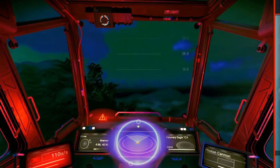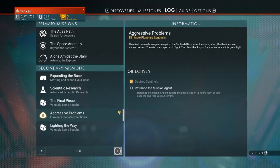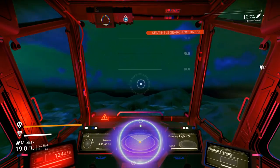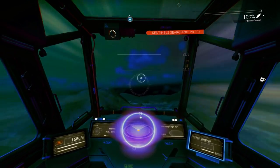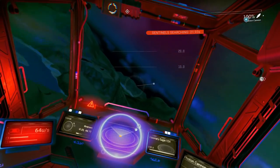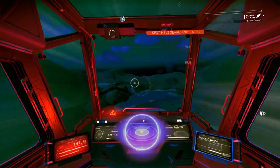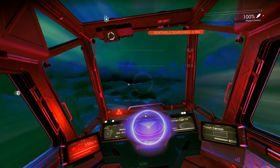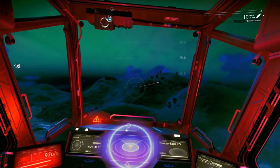So the next thing we need to do is raid a planetary depot — I believe it said, yes, cunning looters. Let's let the sentinels stop chasing us so we can see where this location is. If we leave the atmosphere they're going to notify the system defense on us. Maybe we'll just fly across the surface a little bit and see if we see anything interesting. Just a little radioactive lakes — I wonder if this planet has a giant radioactive ocean on it.